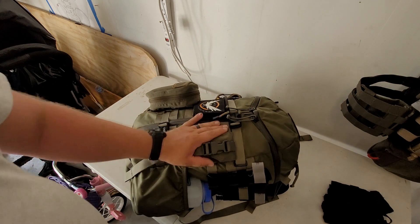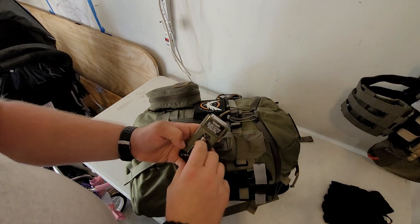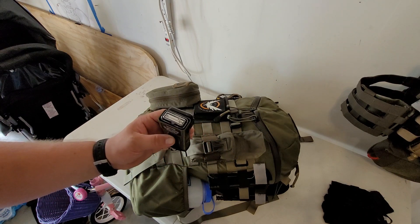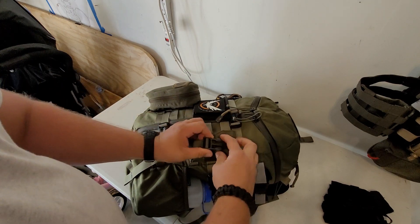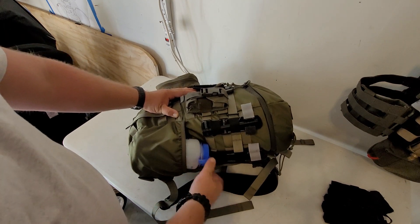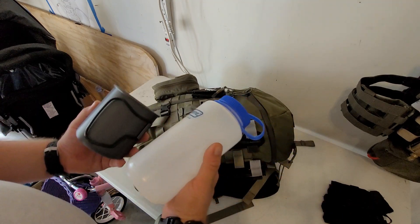Coming along the other side, there's a little pouch with an MS-2000 strobe, with the lanyard wrapped in electrical tape for cordage control. On the side I've got two tourniquets immediately accessible for quick grab, and down here a 32-ounce Nalgene bottle and a nesting cup — this is aluminum, so you can boil with it. Container plus boiling water capabilities.